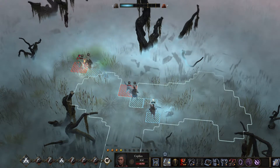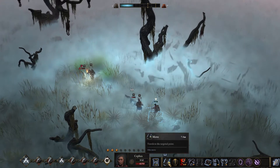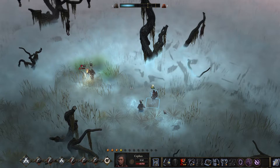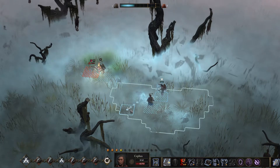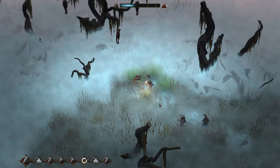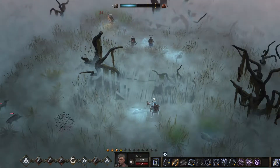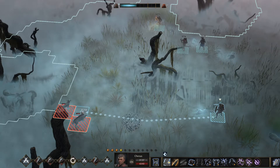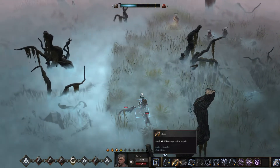We can kill this guy, no problem. Anything else I want to do right now? Let me put my archer over here — it's relatively safe. I think I should probably just kill off all of the phantom or ghost enemies I see. We'll have an easier time when the big guy comes along.